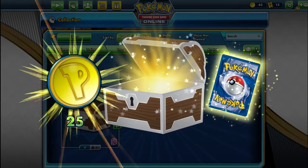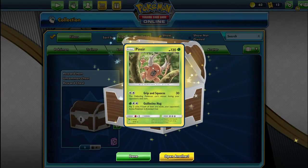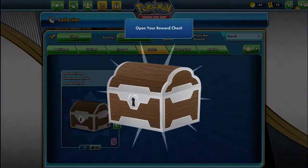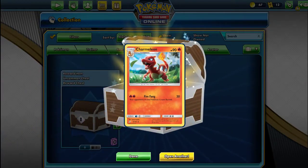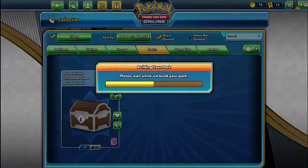Opening the uncommon chests now. First chest: 25 Poké coins — that'll go towards more packs — and a Pinsir. I don't know if it's good, I'd imagine it's not. Next chest: five coins and a Arcanine — one of the cards from the Charizard theme deck, really good in that.